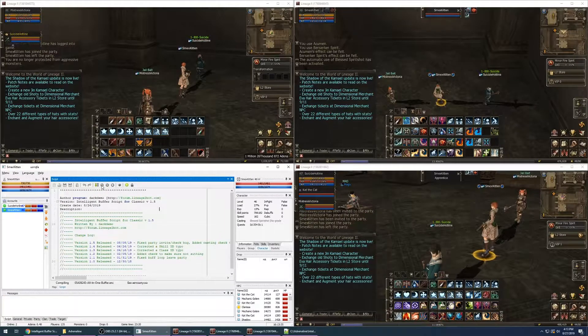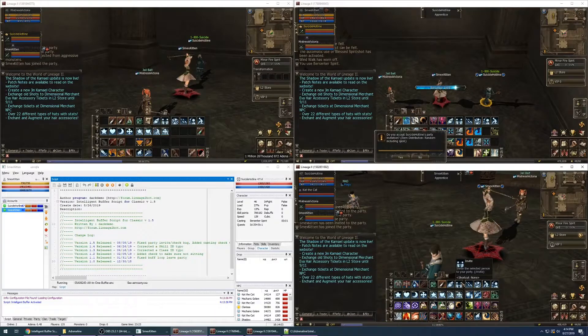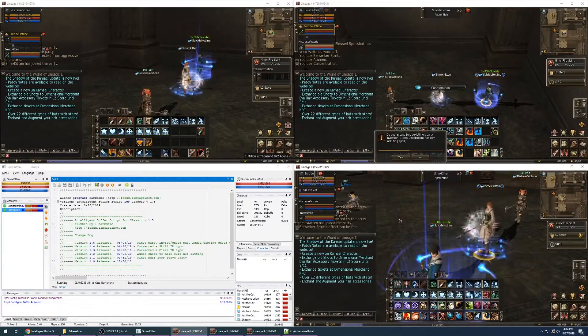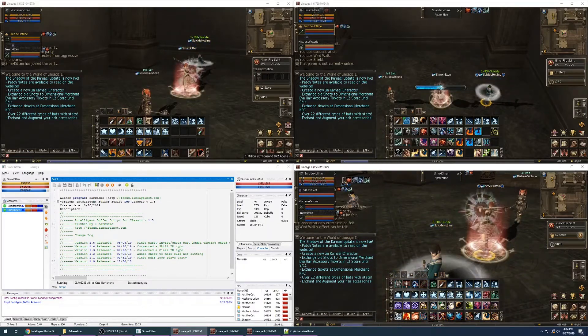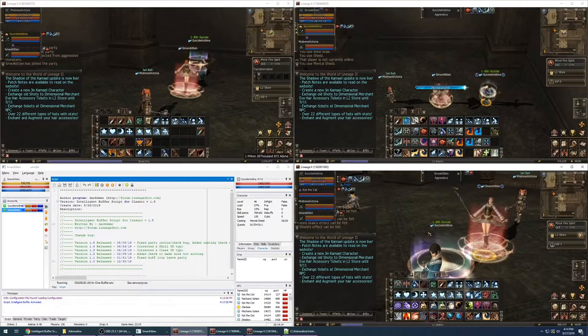Go into the bot and enable the script. Start it again — it says the configuration file is found, loading the configuration. Anytime you make changes to the config file you need to stop the script and then start it again, because it only reads the configuration at the beginning of activation. Now on the party leader I'm going to invite the buffer. You can see it took the invite and is now beginning to give the buffs we specified.